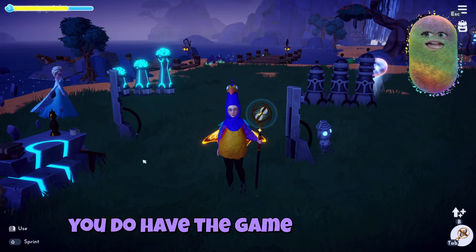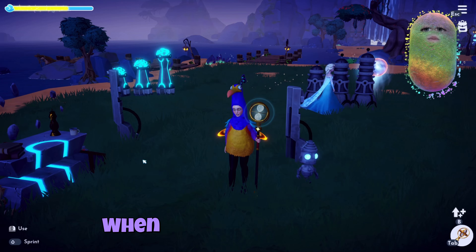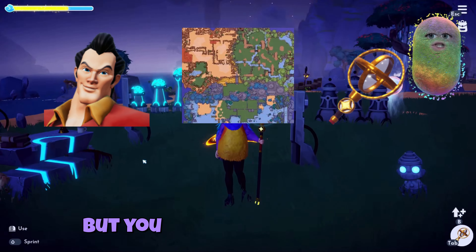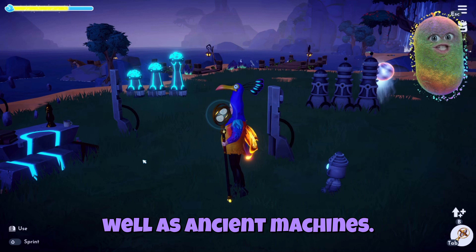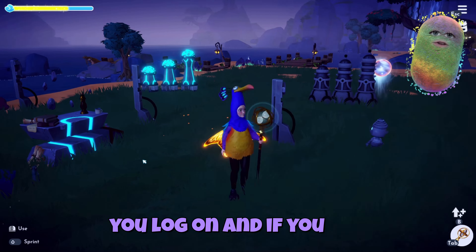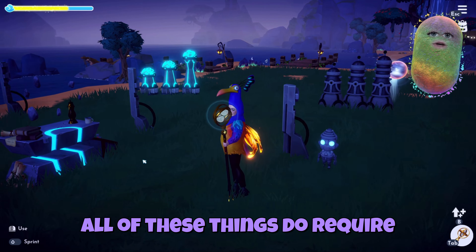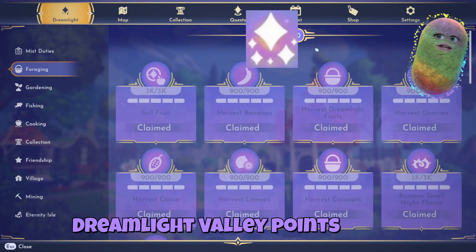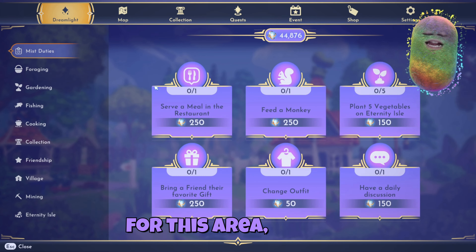Now, let's move forward and say that you do have the game and you either are brand new to it or you've had it for a while and just don't really know what to do. When you get into the DLC, not only do you get new characters, a new map, and a new tool, but you will also receive new items, furniture pieces, as well as ancient machines. I love these ancient machines — they make it such a relief when you log on if you're crunched on time or just want to focus on other things. All of these things do require the new currency, which would be Myst.